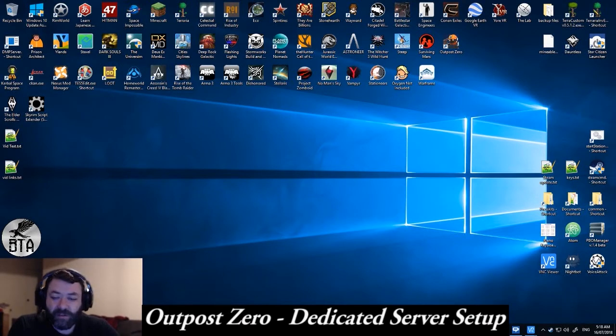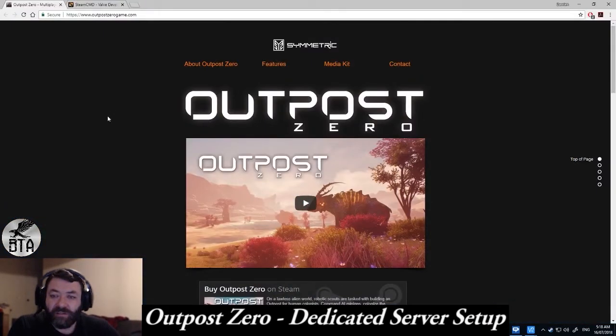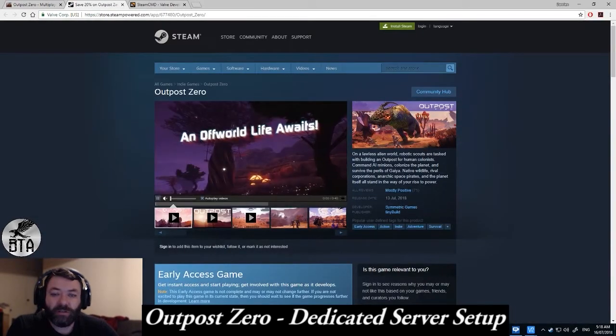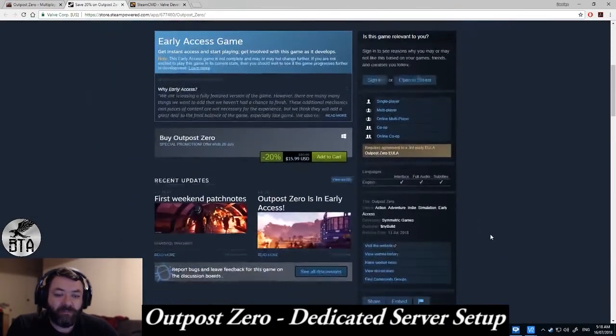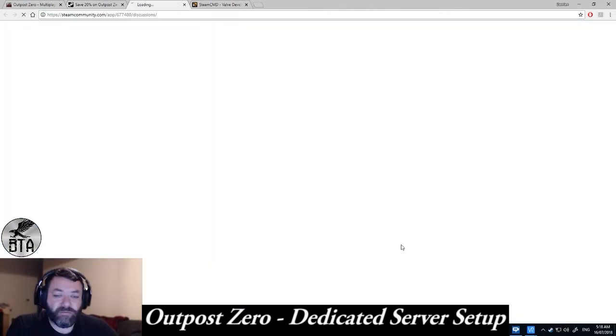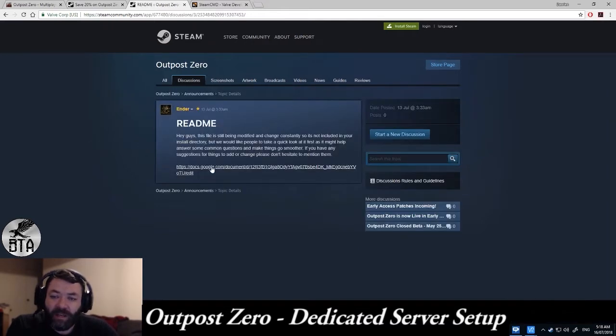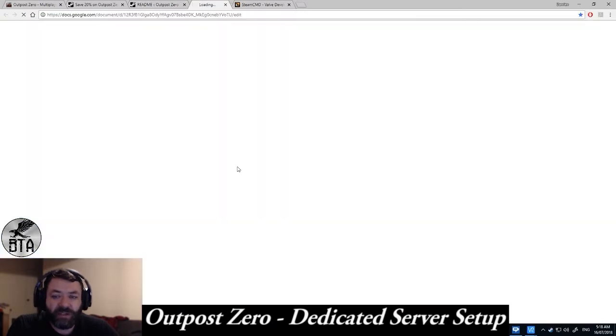First of all, let's open up our browser. They have a website, outpostzerogame.com, and if you go to the Steam page and scroll down, go to View Discussions. In here, you want to go to the Read Me topic by Ender, and there's a link to a Google Doc that they put together.